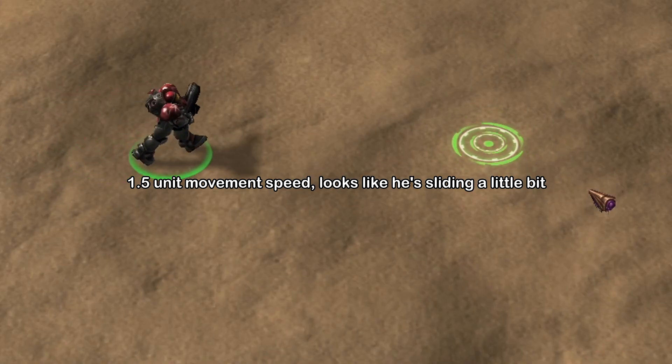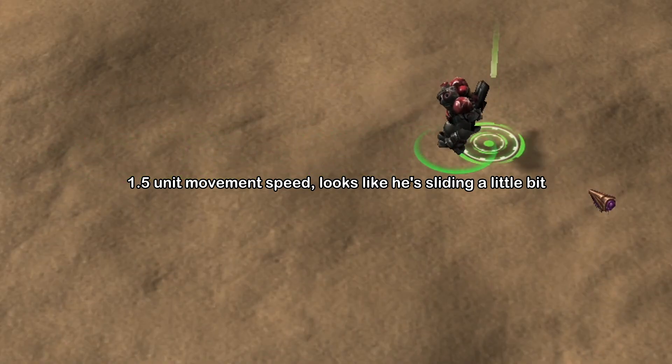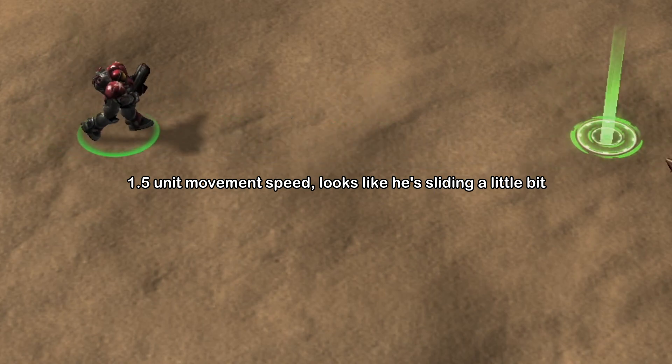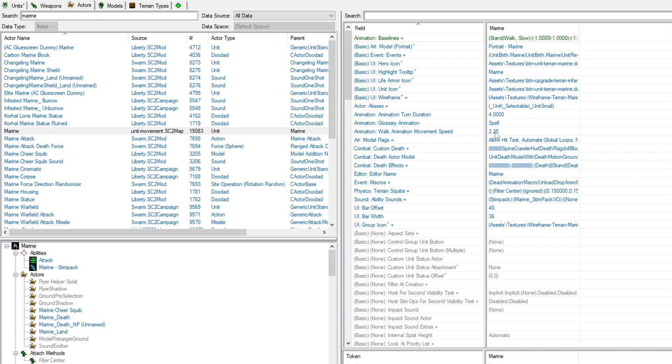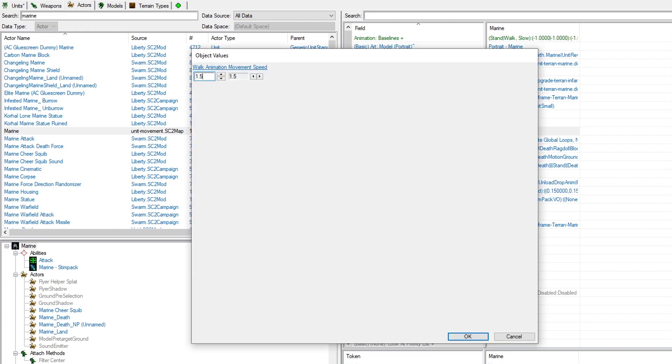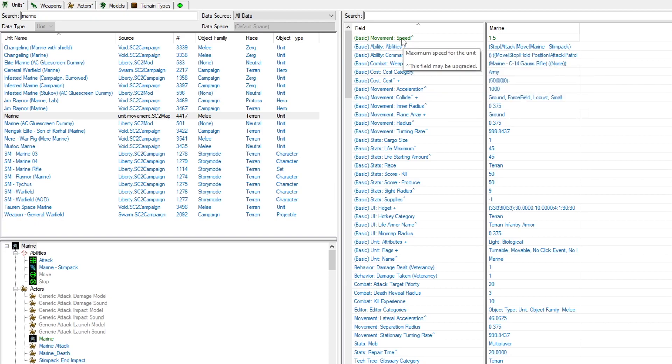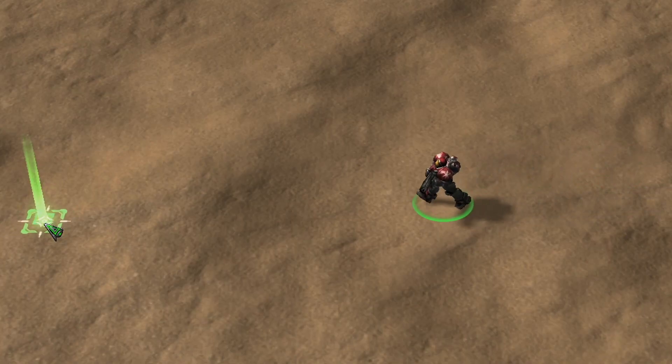Now, there's one more thing to keep in mind. If you adjust the movement speed, you'll notice that this new animation starts to look off. So head back into the Actor editor, find Walk Animation Movement Speed, and set it to the same value as Movement Speed. This syncs up the animation again.